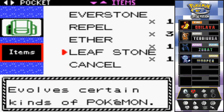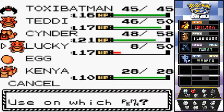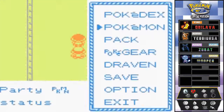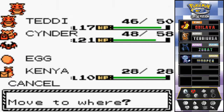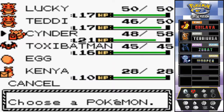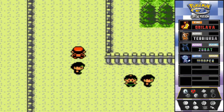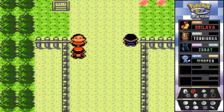We got a leaf stone from that picnicker at Route 34, she's pretty nice. There's a super potion - let's give that to Lucky since we're still gonna be using them. We still have that egg from the daycare, still wondering what Pokemon it might be. It says it needs more time. Let's take on this next trainer who seems to have fire type Pokemon - fire breather Walt.